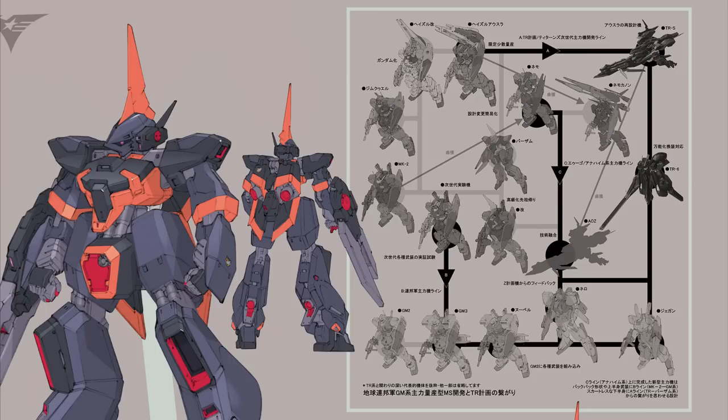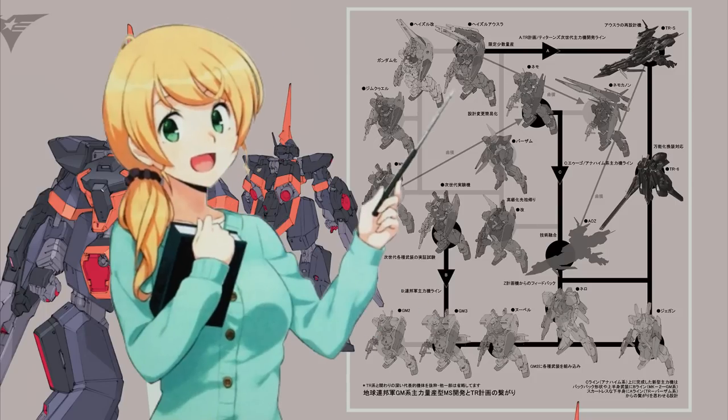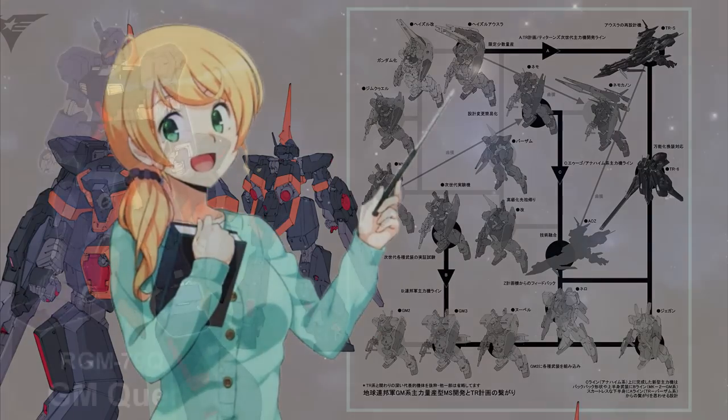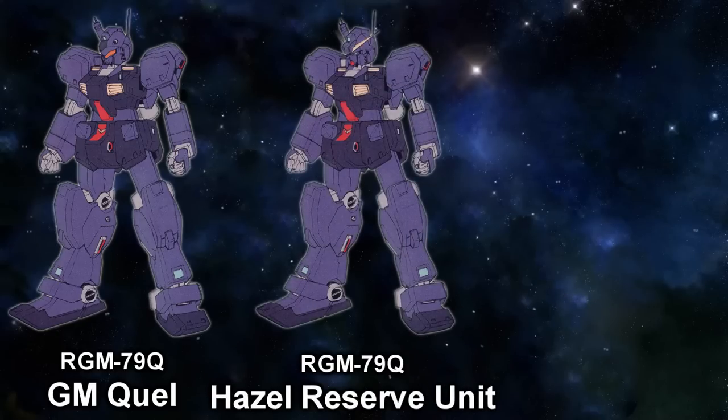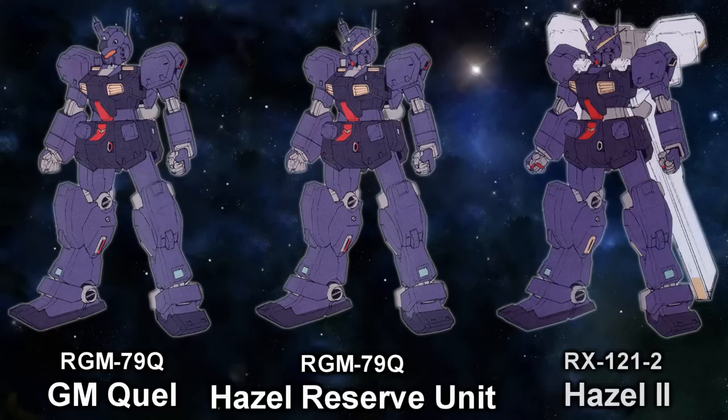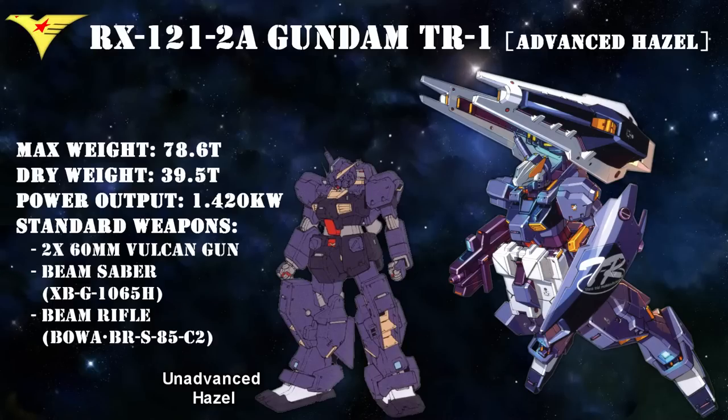The branch relevant to our story is the one that created the Hazel Ozla. Starting out as a standard GM Quel, this machine was originally only meant to serve as spare parts for the original Hazel, but as the situation changed, it was pushed into service and re-designated as the Hazel 2. Its next round of upgrades introduced features that would be carried over to the Barzam: a new mono-eye sensor for sniping, the bulky legs, and the high-heeled feet.